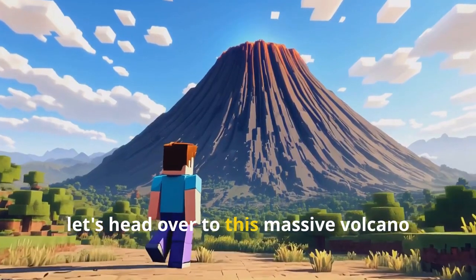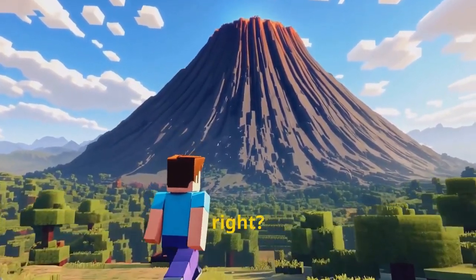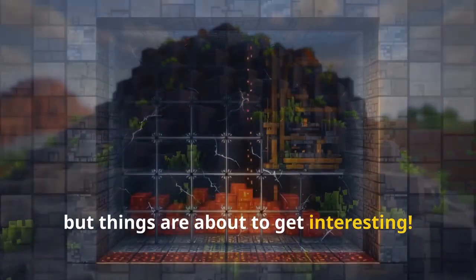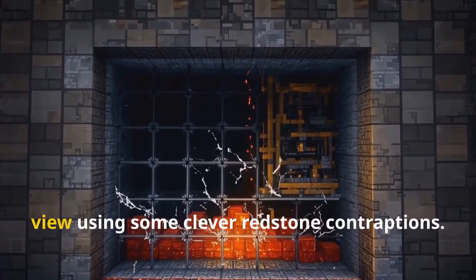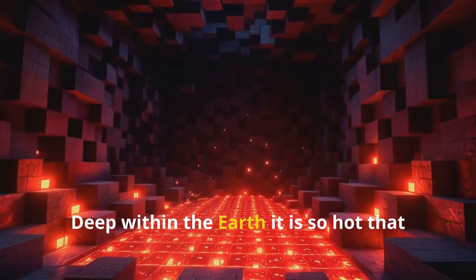All right, let's head over to this massive volcano I've built. Look at it guys, it's so cool. Right now it's all calm and dormant, but things are about to get interesting. Let me show you what's happening deep beneath the surface — I've built this amazing cross-section view using some clever redstone contraptions.